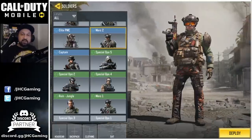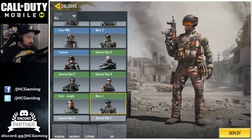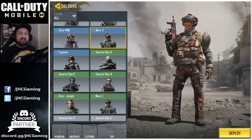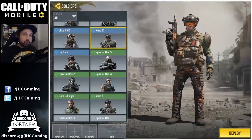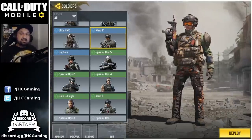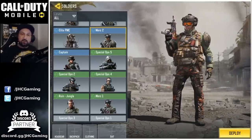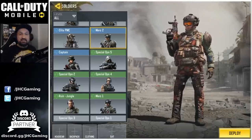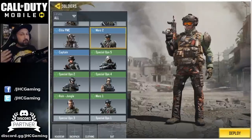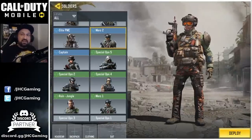First of all, Merc 2 is a rare skin and Merc 1 is an uncommon skin. In my opinion, the uncommon skins are the kind of skins that you'll see again and again. They will come back as rewards, they will come back in crates, they will go and come back again. But the rare skins, I think they're here once and when they're gone, they're gone. You probably won't have many more chances to get them back.